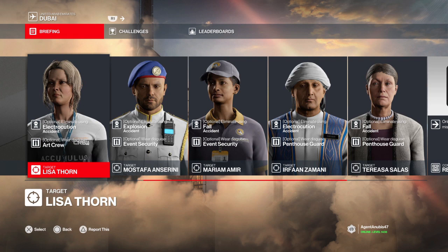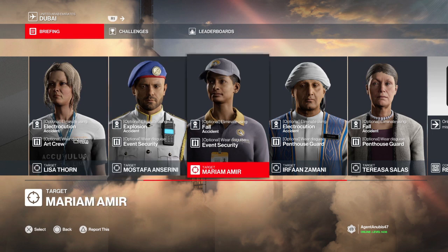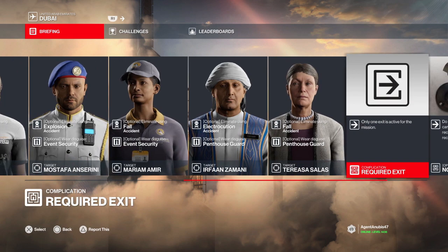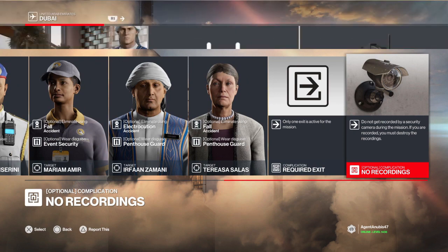On to our targets — today we have five of them. One must be eliminated whilst disguised as the art crew via an electrocution accident, one via event security with an explosion accident, one with a fall accident as event security, and two as a penthouse guard — one in a fall and one in an electrocution. We also have only one exit available and we cannot be recorded.